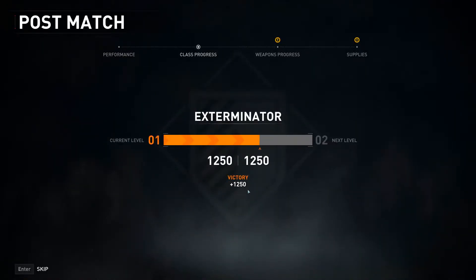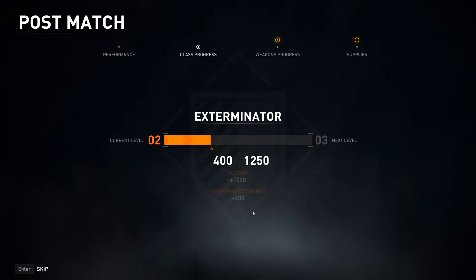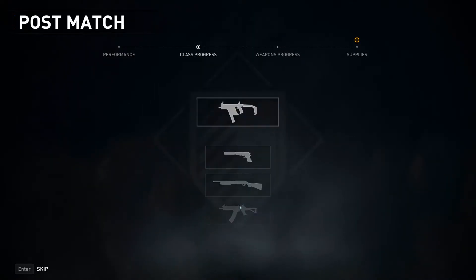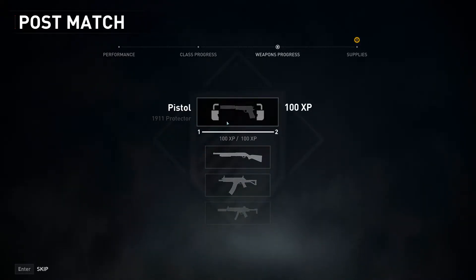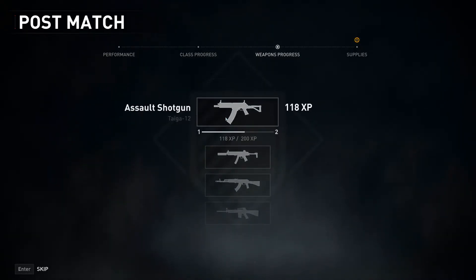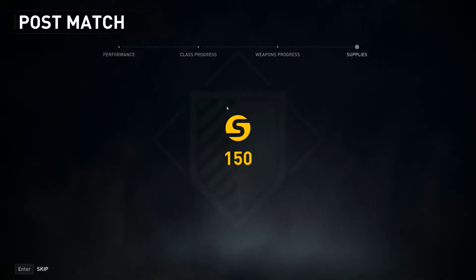And then I level up my guy - that class I guess. That's sick. Hangover perk - so more mollies probably, I can hold like three, that'll be dope. Advanced SMG. Oh, your pistols level up! What happens - does it just increase the damage? Okay that's cool, I didn't know that. I would have stuck with one gun then, definitely.